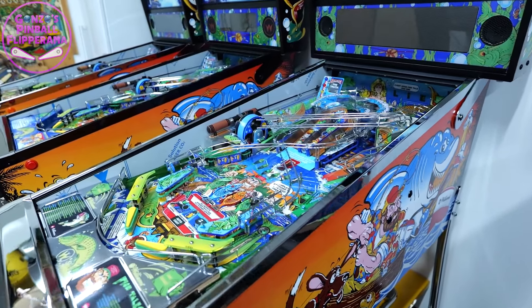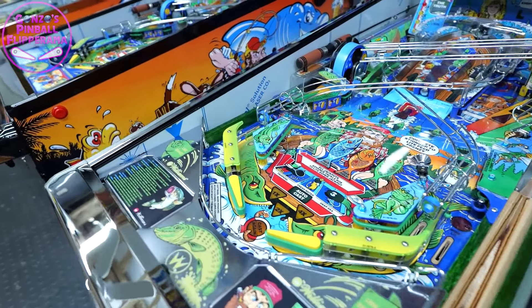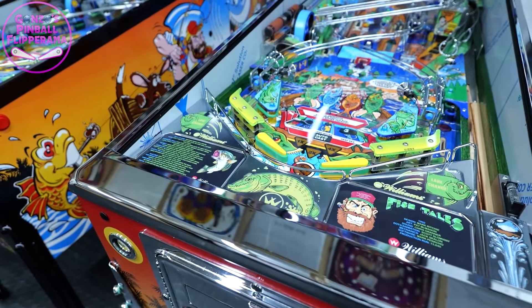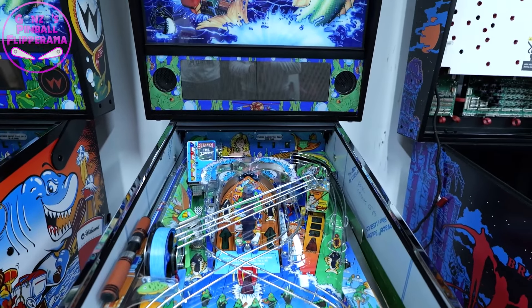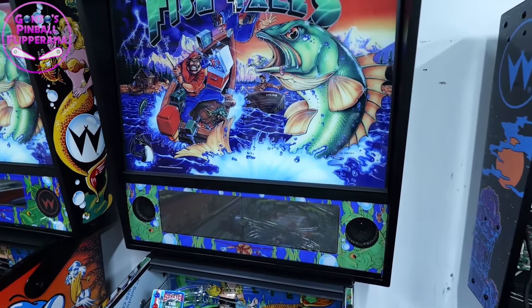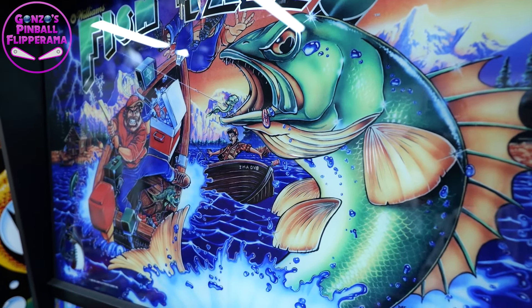On the art blades, you've got the mirror blades with covers on them to stop scratching. I've kept the covers on because they're not my games - they go back transported, and then I let the owners take them off. We've got a CPR mirrored back glass on all of them. You can see a little bit of the mirror in there. Oh, they're nice, aren't they? They've come out really good. Gorgeous, actually.